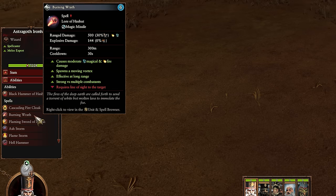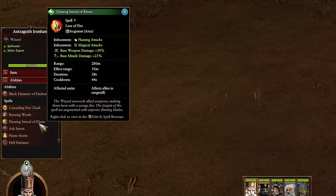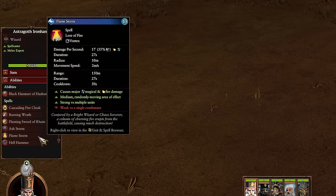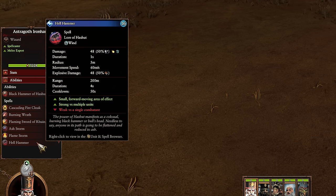For his magic he's got a mixture of fire and Hashut: Cascading Fire Cloak, Flaming Sword of Ruin, and Flamestorm for the Lore of Fire, and then Burning Wrath, Ash Storm, and Hell Hammer from Hashut. A nice mixture of damage spells, debuff spells, and buffing spells, so Astrogoth should stay pretty versatile with his magic and use what's needed when it's needed.